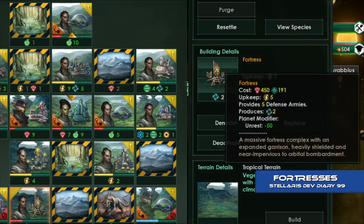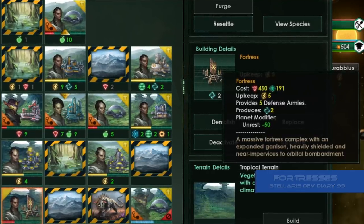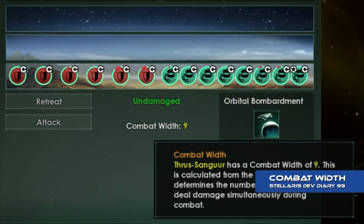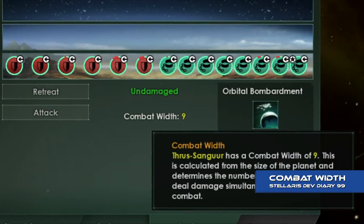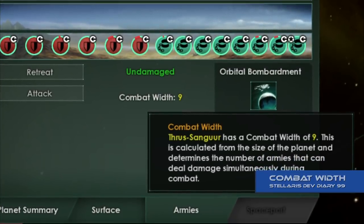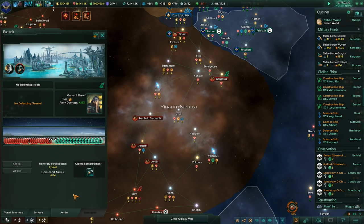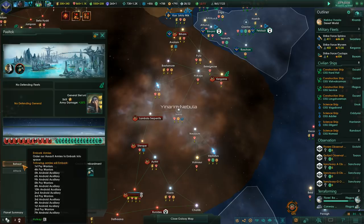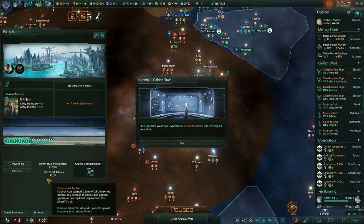Defensive armies will also no longer reduce unrest, although fortresses will. The rework for assault armies sees them become a predominantly space-borne element, automatically embarking when created and remaining in orbit rather than garrisoned planetside. The introduction of combat width is designed to reduce the effectiveness of an invading doom stack, and retreating armies will no longer be able to get out risk-free — there is a chance that retreating armies will be destroyed in the process, much like a fleet making an emergency FTL jump. Attachments have also been completely cut from the game, removing an increasingly unnecessary element of micromanagement from army creation.